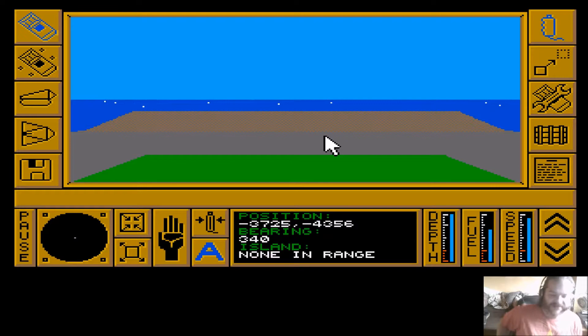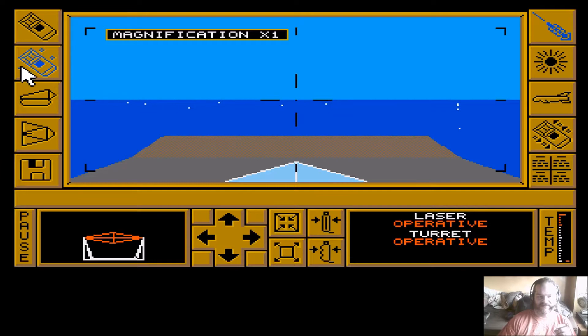We're really getting underway now, there are no islands in range, so we're heading towards this small island which I believe is called Bern. While we are underway, I'll also show you the attack and defensive measures. This is the huge laser cannon on the carrier, which you have full control of.